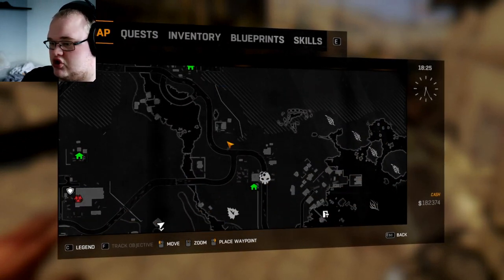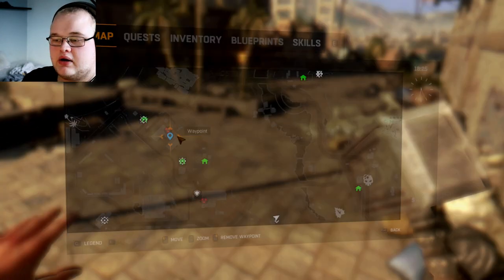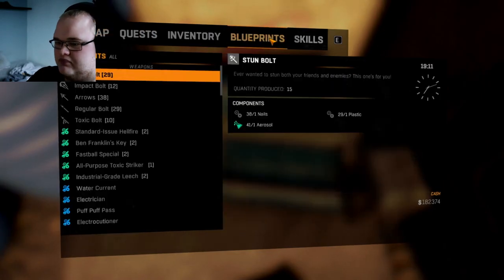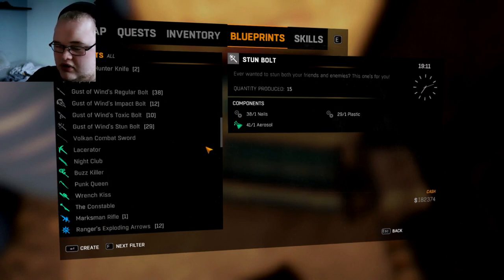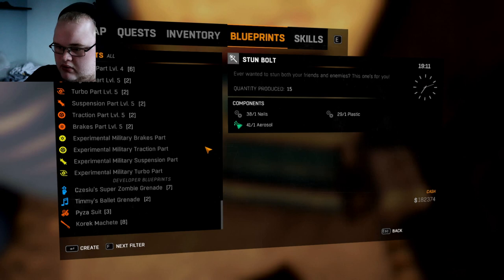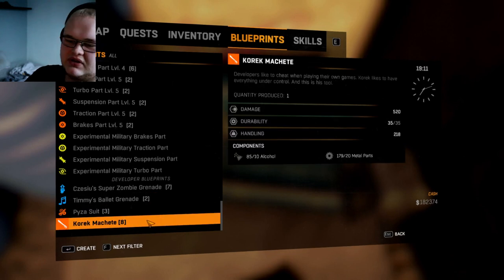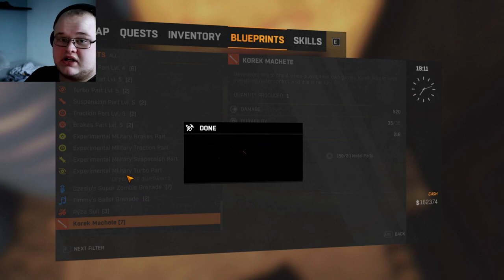I'll be able to craft it straight away on this account. Finally finished. So, blueprint — let's find this now. I've got a lot more stuff on this account so I have to go right down to the bottom. Developer blueprints. There's some stuff I didn't even know I had here. But — Core Machete. Let's make this and actually go test it out.